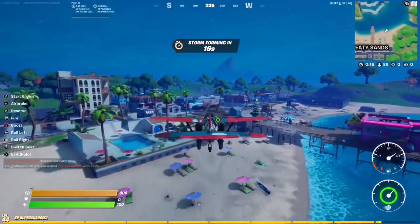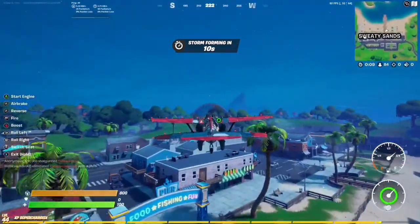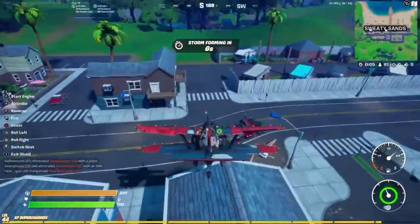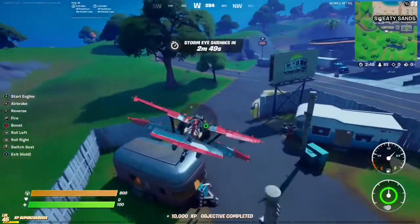Next we have Sweaty Sands, and this area spawns two nutcracker statues. The first one is going to be right between these two houses — you can see it right there. The second one is going to be in front of this RV on our right, right over there. That's the two statues for Sweaty Sands.